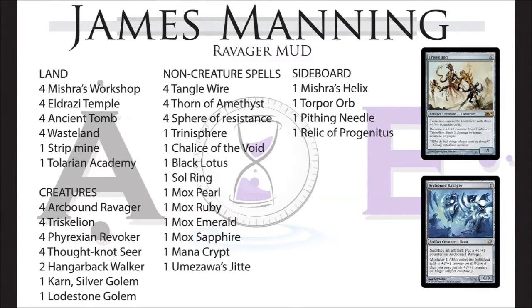Let's look at James Manning's list. If there's ever a deck that the Paradoxical decks don't want to face, it's one with four Thorn of Amethyst in the main and four Sphere of Resistance — artifacts placed down on turn one that cause all of Trevi's spells to cost one more. Lodestone Golem was recently restricted in Vintage so you can only play one, but it's a great card — a five-three creature where all non-artifact spells cost one more.